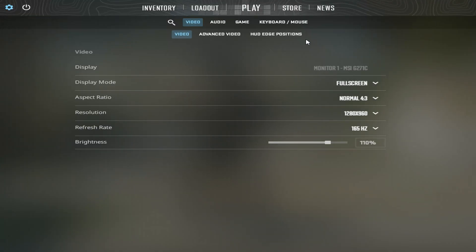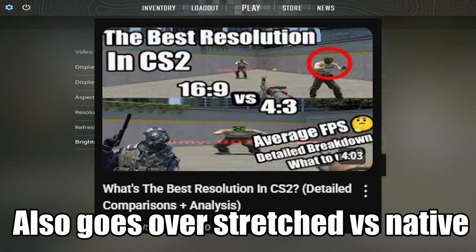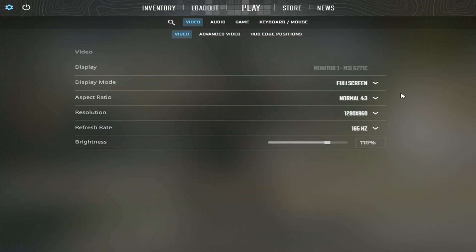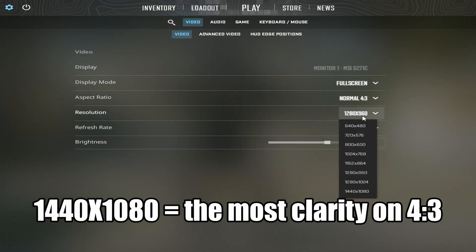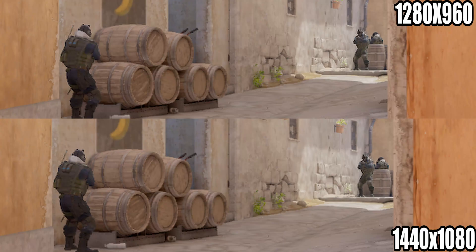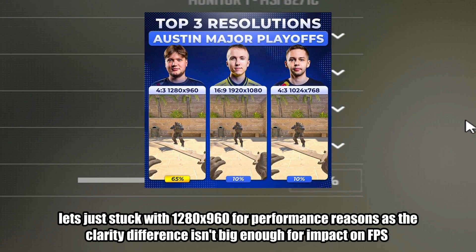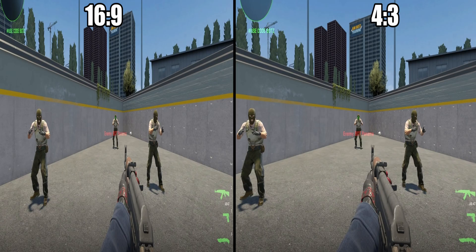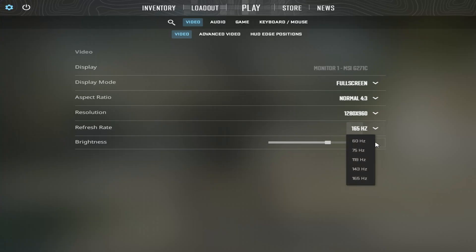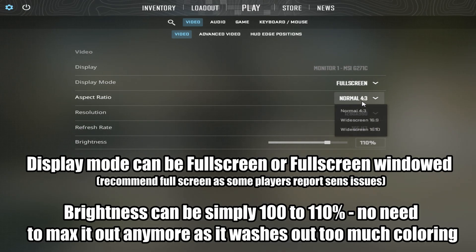Now for basic video settings. I have an entire video on just resolutions themselves with comparisons and benchmarks for all of them, so check that out if you want to go into detail. But to sum it up, if you want the best clarity for stretched, 1440x1080 is the way to go. However in this video, performance is a priority too, so let's just stick with 1280x960 — the classic, popular resolution in CS2 for a reason. Great performance and nice and stretched. Obviously you just want to turn up refresh rate to the max, and for display mode, feel free to keep it on full screen. However, you can go to full screen windowed if you want, as it's just as good now.